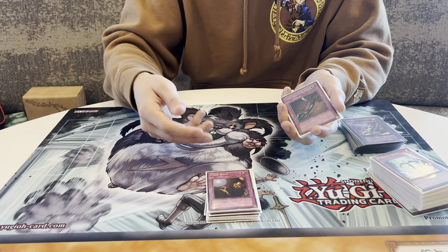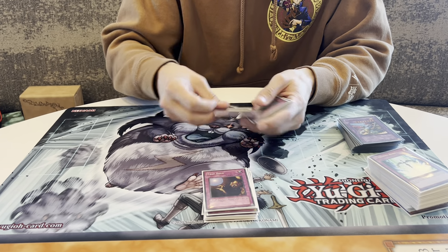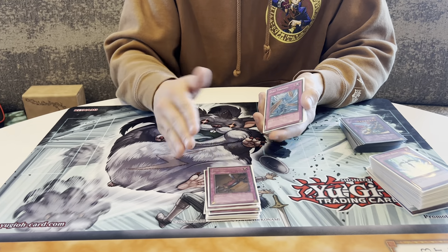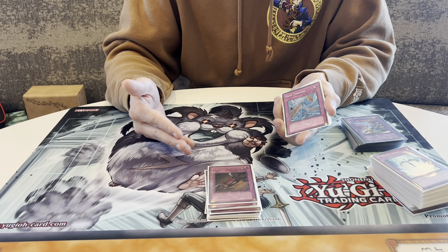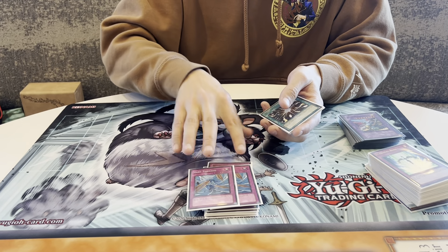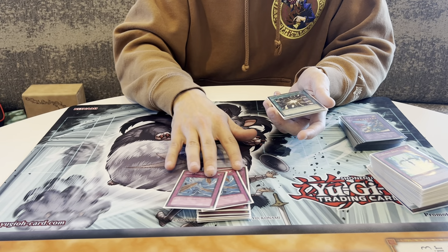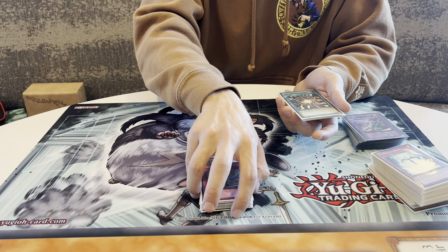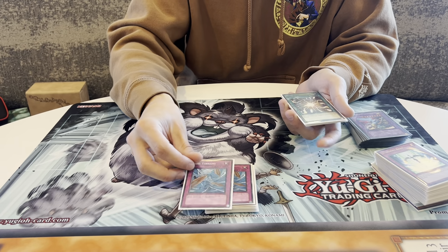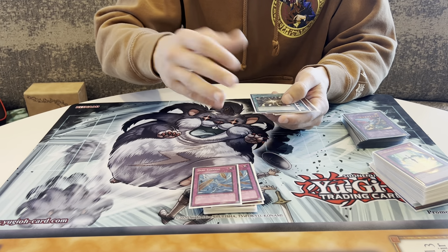One Trap Hole — against regular Blackwings because Whirlwind's not going to get resolved. Also against a deck similar to mine, like a stun deck, I'd bring in Trap Hole. One Seven Tools of the Bandit — this card can get Solemn Judgment which is really important, and similar to Dark Bribe it can let me push through for game. In decks playing about eight or more trap cards I'd consider this. Two Dust Tornadoes — against Blackwings, Hero decks, anything with a big back row, and burn decks. I faced an Armor Lysis burn deck and needed to destroy equip cards like Mark of the Rose.